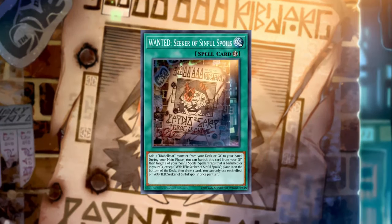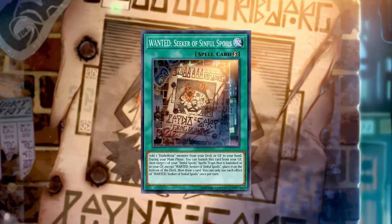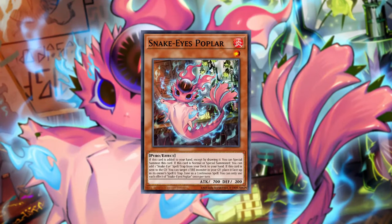The Abyss Star, or Wanted Seeker of Sinful Spoils, can now get you to whatever line you want and fill up the void that limiting Snake Eye Ash and Poplar has left in the deck.